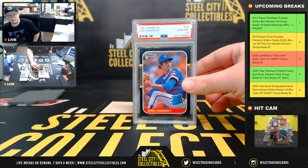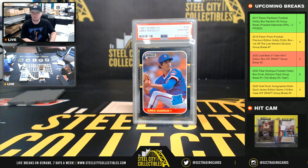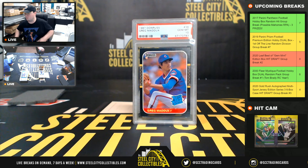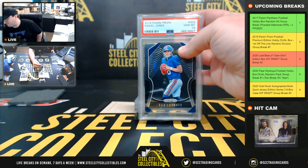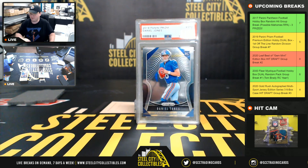1987 Donruss Greg Maddux PSA 10. I like those gem mints from the 80s — those were not easy cards to grade. 2019 Panini Prizm Daniel Jones PSA 10.